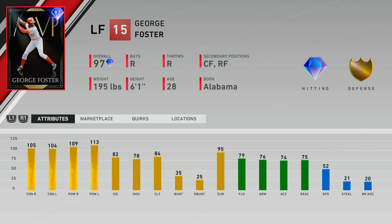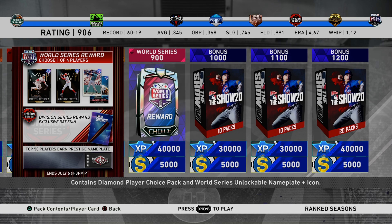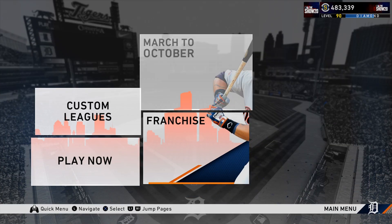So with that being said, he will be able to swipe some bags. This next card, George Foster, is the card I'm going to go with. This card has a ton of power — 100 against both sides for contact and power. He also has 82 vision, 84 clutch, 79 fielding. He'll have secondary positions in center field and right field with 52 speed, so I wouldn't necessarily use him in center field, but he does have that position available.